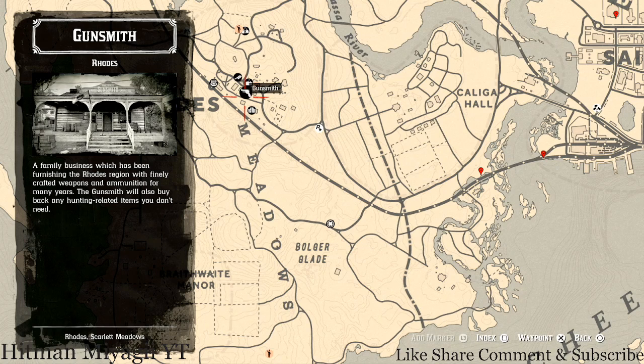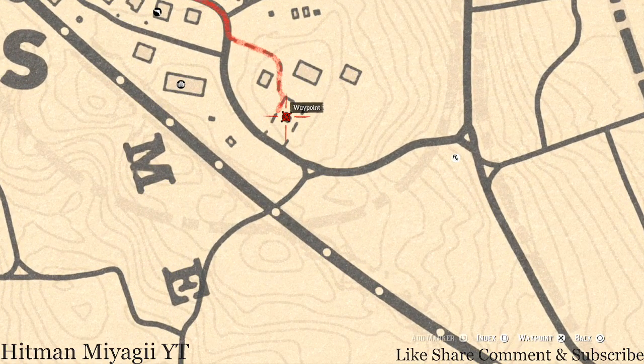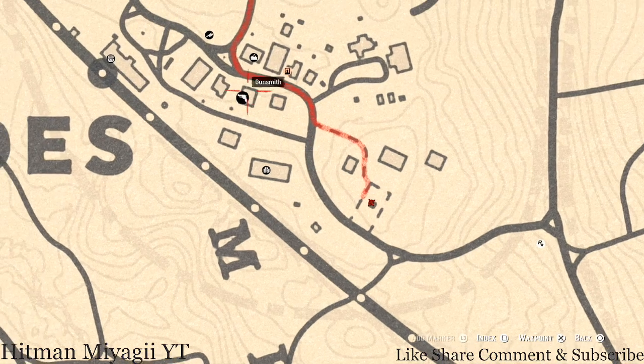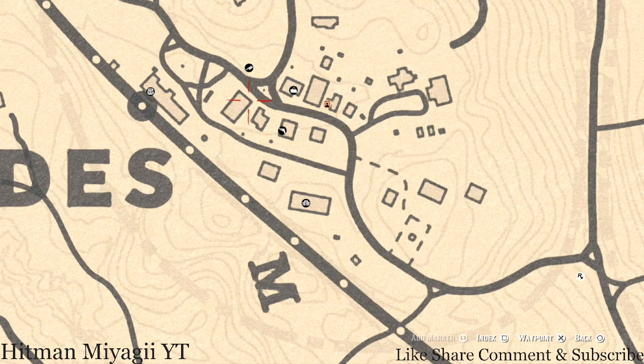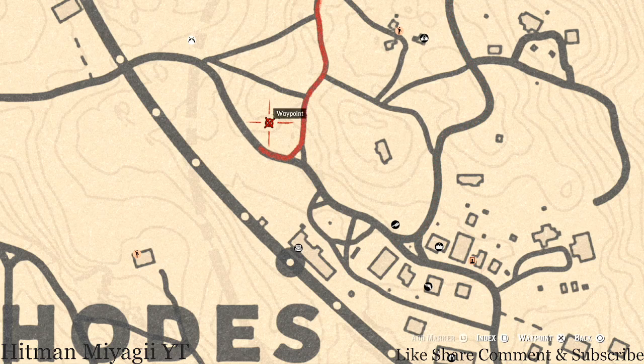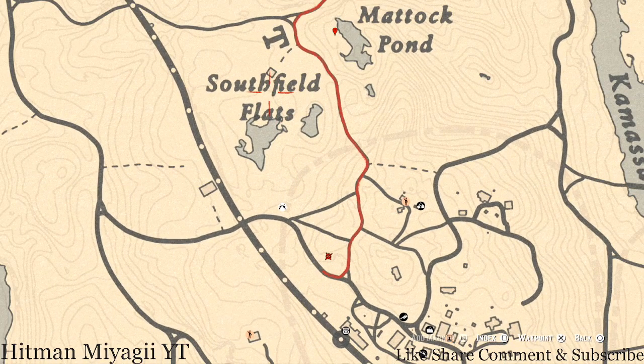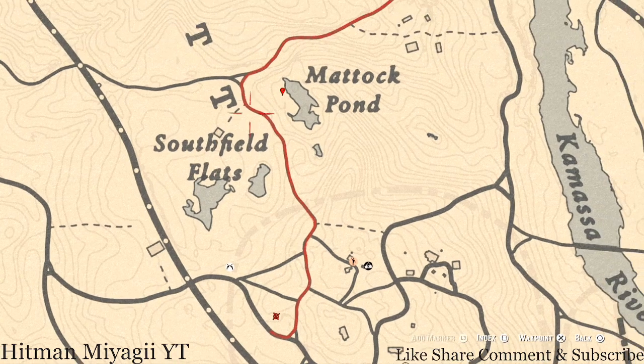Up in Rhodes, there are a couple of tarot cards. There's a tarot card inside this gazebo — this card is a Four of Wands. There's also a tarot card right at the top corner of this building; you enter through the top of the building in the back and the card is right here — this card is a Four of Cups. There's also a random lost jewelry item right here — make sure you pay attention to these very faint lines on the map because it will help you out so much.